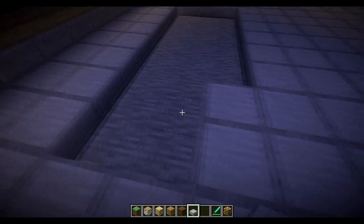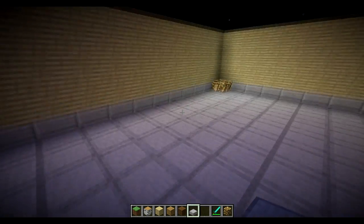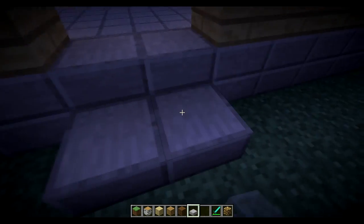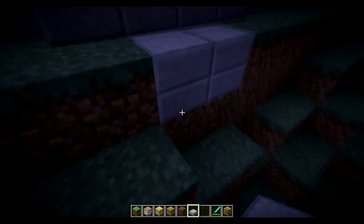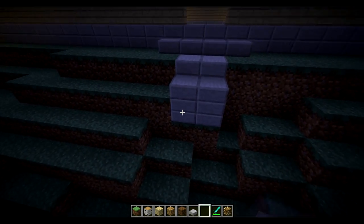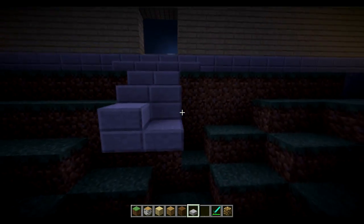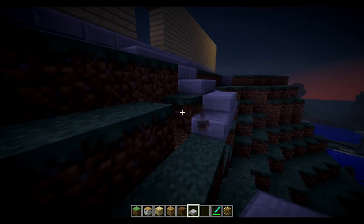I don't know if I'm going to do that on screen or off screen. I'm going to see what the dark wood looks like. I still need that slab for something. I'm going to have to make some stairs right here somehow — don't know how I'm going to do it, but there's going to have to be some stairs.